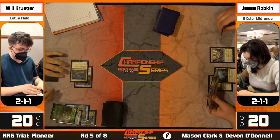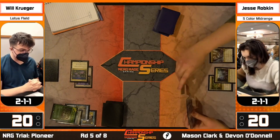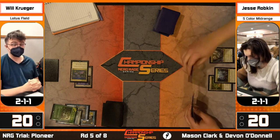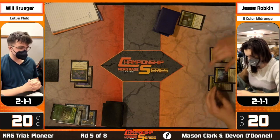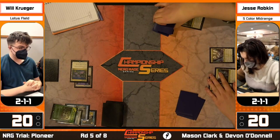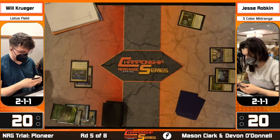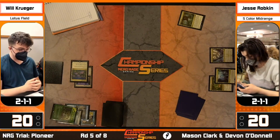If Jesse casts Slaughter Games and names Peer into the Abyss, Krueger's only other way of winning is making a big Lier of the Hydra and using Hidden Strings to tap down blockers. Jesse's deck doesn't have many creatures, so Krueger is cold to Slaughter Games. Jesse is activating a Fabled Passage - if she grabs a Swamp, that might be a good sign she has Slaughter Games in hand and is setting up for a future cast.